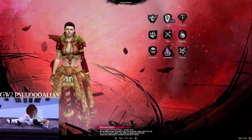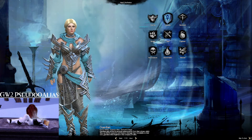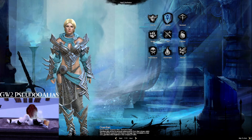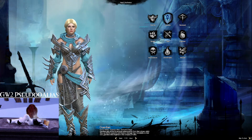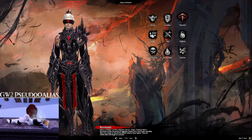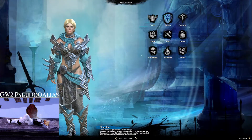Then you go into choosing your base class, or profession as they're called in Guild Wars 2. You have a bunch of different ones to choose from: three heavy armor classes, three medium armor classes, and three light armor classes. Don't worry too much because they've really normalized what each one can do in PvE. Pick the one that you think would be best for you — maybe look up some guides on how each one plays — but for now we're going to choose Guardian because they're pretty versatile.